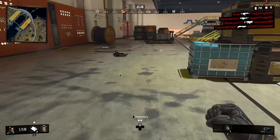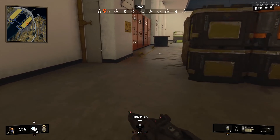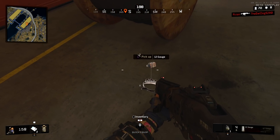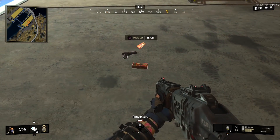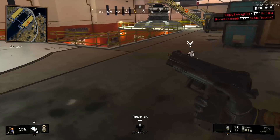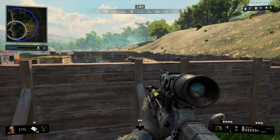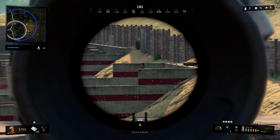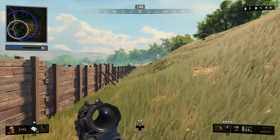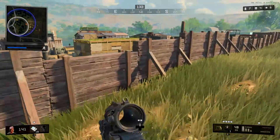When picking up a gun and ammo, pick up the ammo first. There's a short animation when you pick up a gun, and I see a lot of people grab the gun first and then have to wait through that animation before picking up the ammo. With ammo, there's almost no animation — it takes no time at all. So pick up the ammo, then pick up the gun, and the gun's pickup animation will play as you move on to the next piece of loot. The one exception: if you're racing an enemy to a gun, go for the gun first.